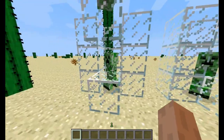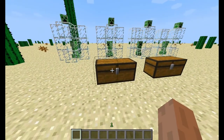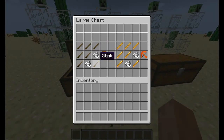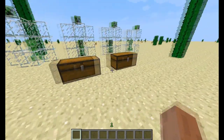Moving on — mod showcase: crossbows. You've got four crossbows. These two you craft like a triangle: two string and a stick — blade crossbow and wood crossbow. Then two special ones: emerald, upside-down L shape, two sticks, two string. Simple.